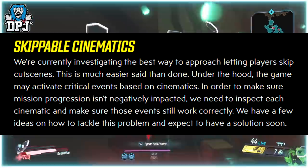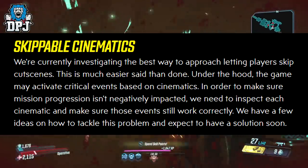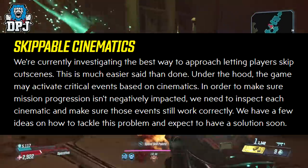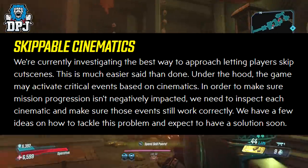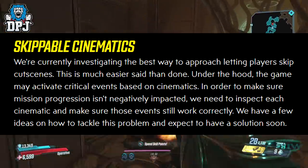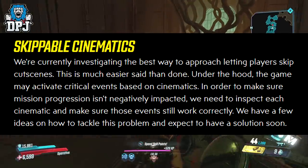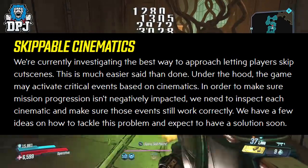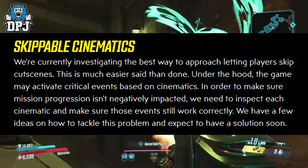On skippable cutscenes — this is a major thing for many people. They're currently investigating the best way to let players skip cutscenes, noting it's much easier said than done. Under the hood, the game may activate critical events based on cinematics, so they need to inspect each cinematic and make sure those events still work correctly. They have a few ideas on how to tackle this and expect to have a solution soon.